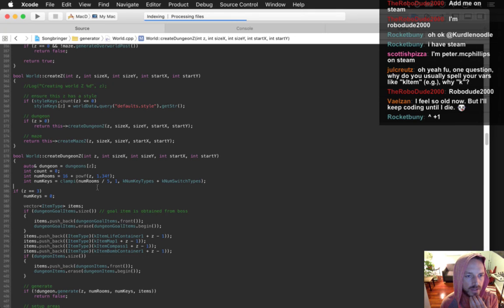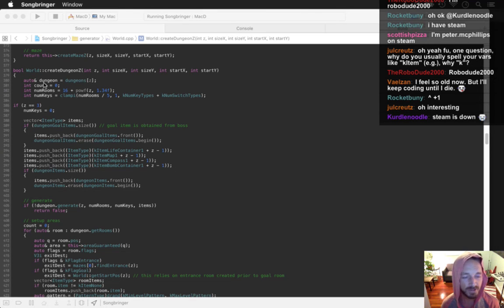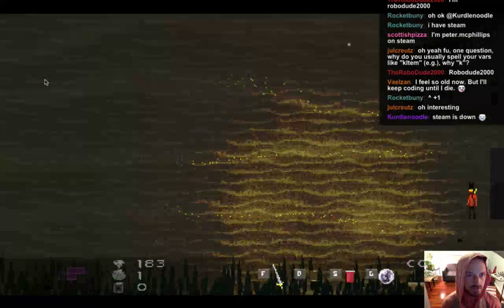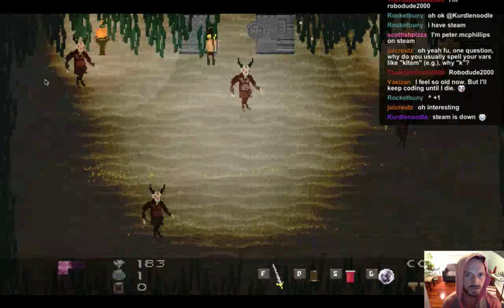Apparently doing no keys made the whole dungeon different — let's figure it out. Let's run around in god mode. It looks like the doors are okay.